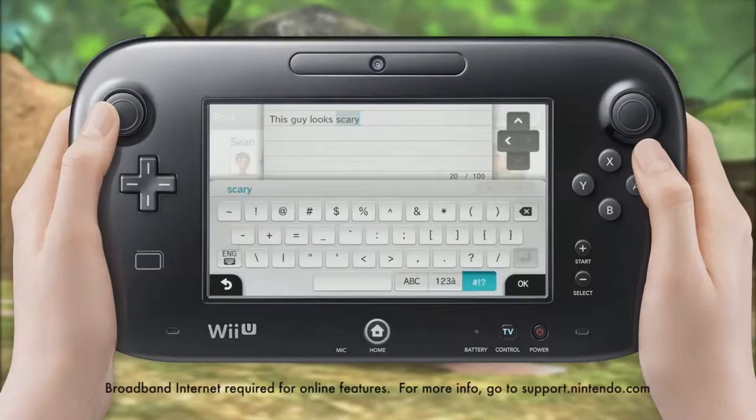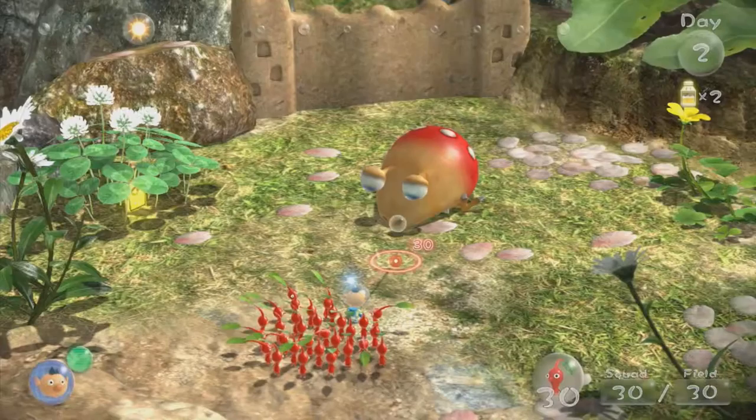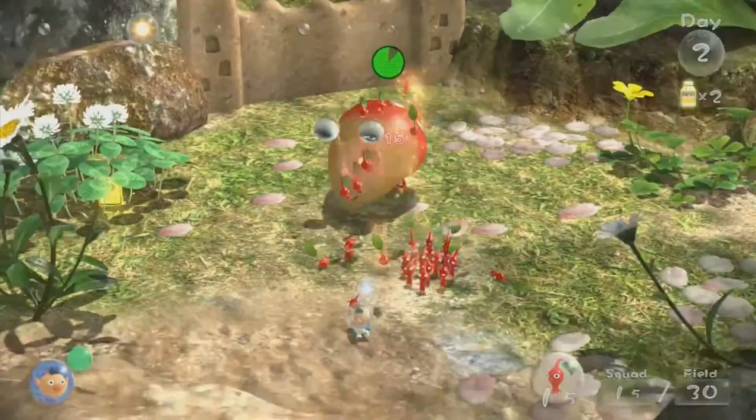Move the Wii U GamePad controller around until your target is centered. Zoom in with the control stick and use the ZR button to take a picture. Then add a caption and share it on Miiverse.